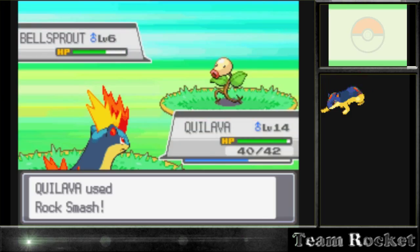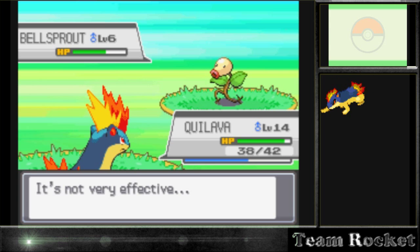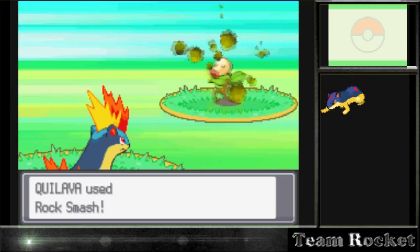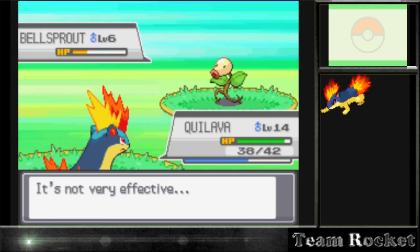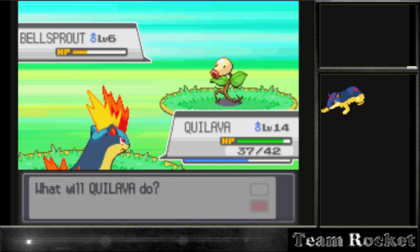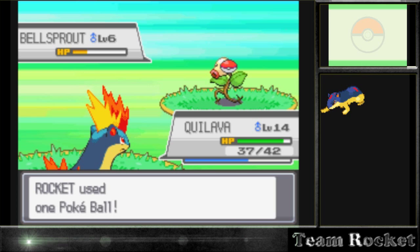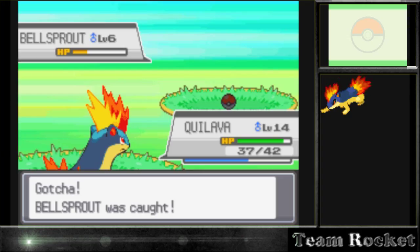I ended up using a move. I used Rock Smash - I thought it was going to be enough to take it out, but since it's a grass type and Rock Smash is a rock move, it's not even effective. It didn't do much damage. One hit was a critical hit so I didn't want to risk another one and kill it. He's a rare find - probably about every six Pokémon you encounter before you find a Bellsprout. But we caught it on the third Pokéball, which is pretty good.